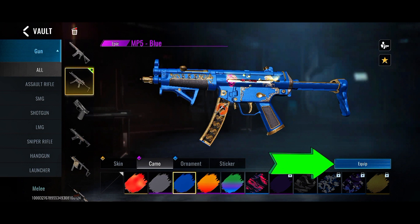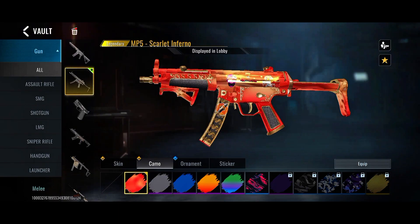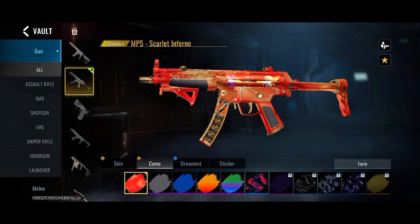I'm going to choose this one. Click on Equip — there you go. That's actually how you mix your weapon camo in Bloodstrike. I hope you found this video helpful guys. If you did, please don't forget to like this video, and smash that subscribe button down below for more videos like this. Have a great day, peace out!